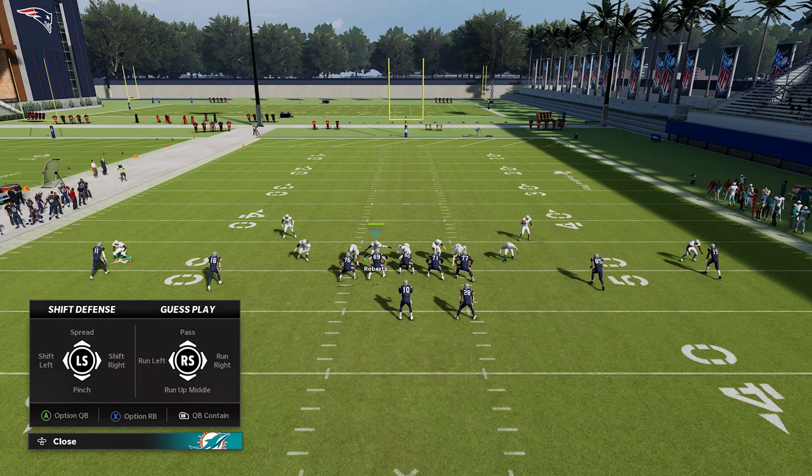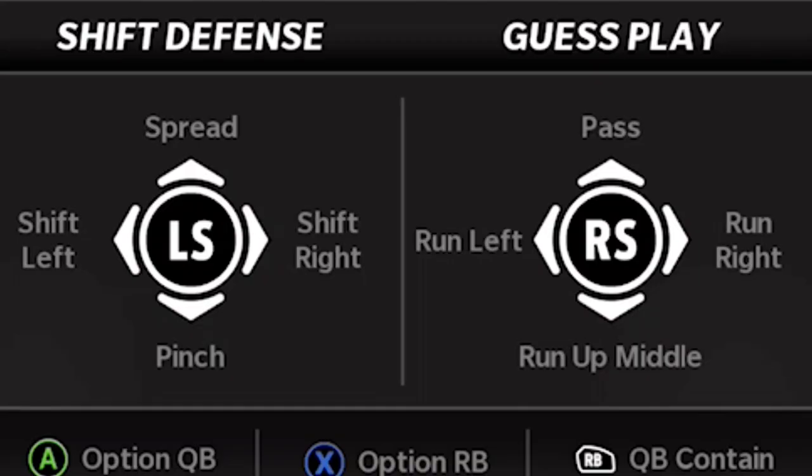After that, you just want to guess pass, which is always a good thing. Pretty much every blitz — if you're going to be blitzing — guess pass. Guessing pass does a number of things: it makes sure they don't bite on any play actions, goes straight for the quarterback, and makes your pass rush that much better. To do that, it's RB or R1 up on the right stick to guess pass.